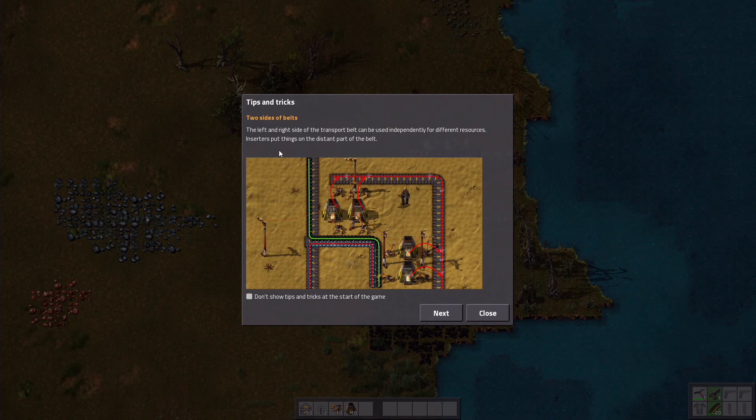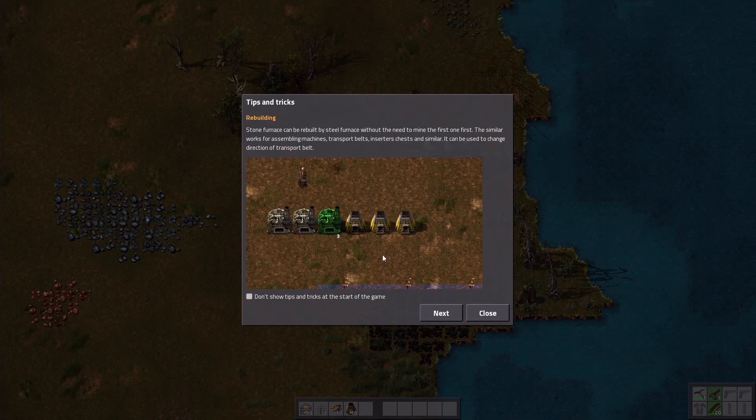The left and right side of the transport belt can be used independently for different resources. Inserters put things on the distant part of the belt. Stone furnaces can be replaced by steel furnaces without the need to mine the first one first — so you can basically just replace it. Similarly for assembling machines, transport belts, inserters, chests, and similar. It can also be used to change directions of transport belts.